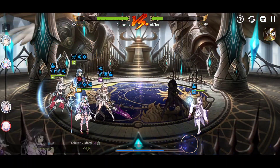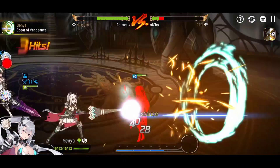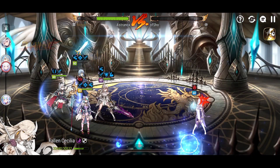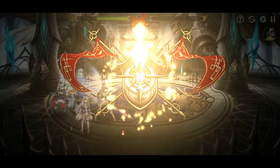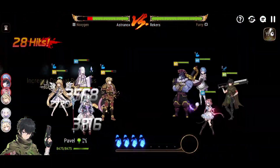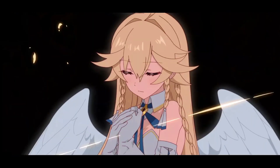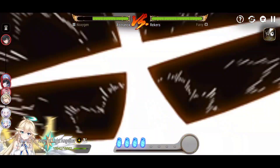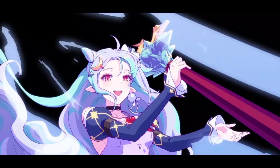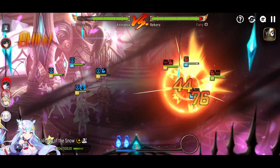The barrier scales off maximum health, so if you pump speed, effectiveness, health, and defense without worrying about attack, crit chance, or crit damage, the barrier will be stronger and she'll survive longer — the enemy won't be able to burst her down easily. She'll just do her job crippling the enemy. You also don't necessarily need the Guild's Ancient Book since if the battle drags on, it loses value.